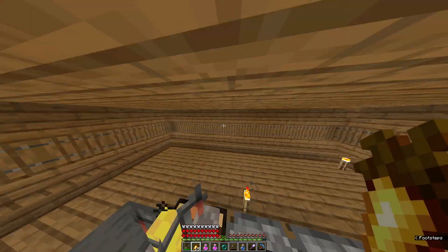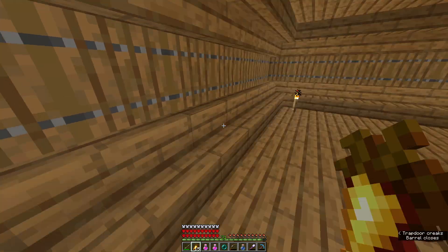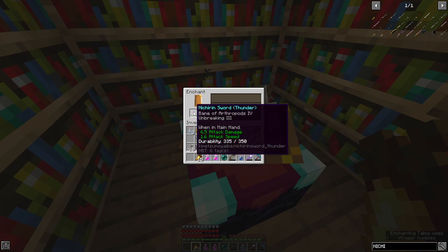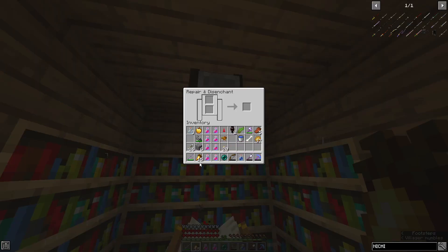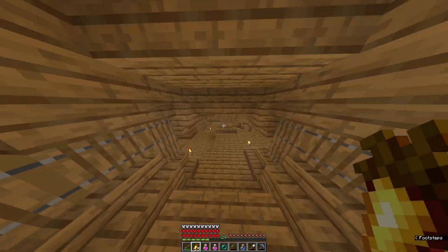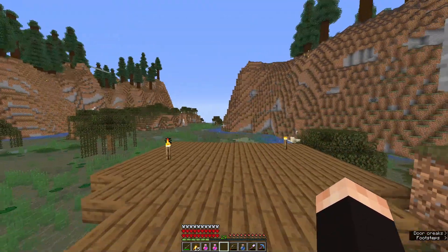Let's just take the Lapis, one more. And let's just try and enchant our Nichirin sword. Unbreaking — unbreaking isn't... This is garbage. That's absolutely no. And what am I supposed to do now? That was absolutely the worst.